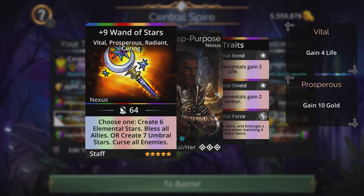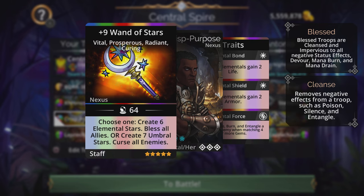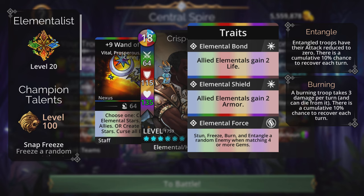The Wand of Stars is on the team as well. It has two spells to choose from: either create six elemental stars and bless all allies, or create seven umbral stars and curse all enemies. The weapon upgrades include Vital, Prosperous, Radiant, and Curing. That final upgrade is a very good one — it will cleanse itself every single time you cast this weapon.